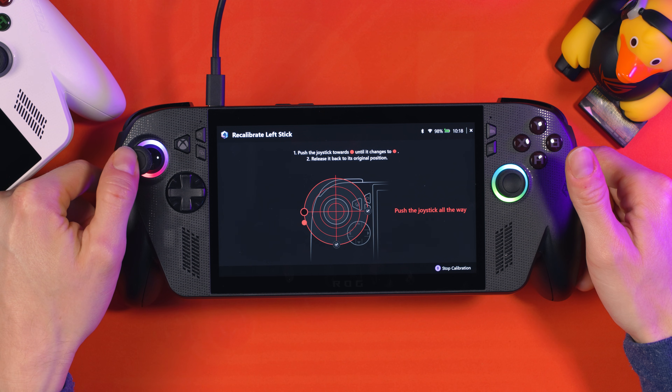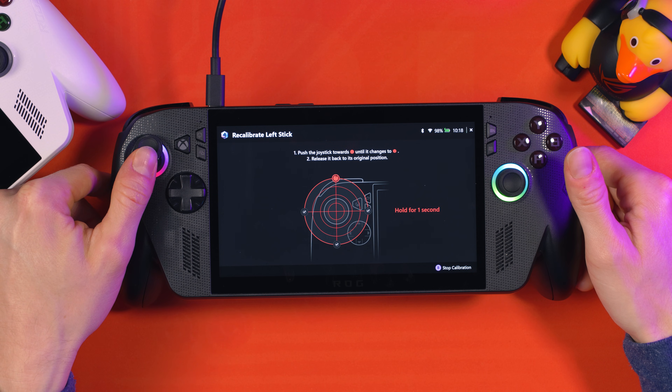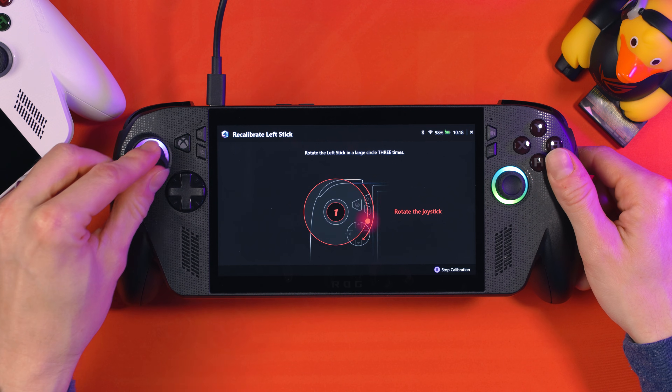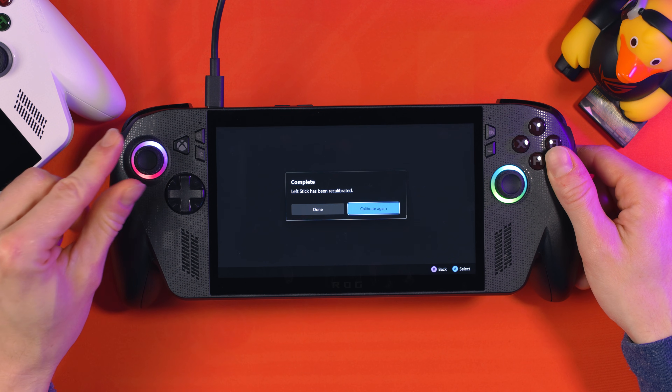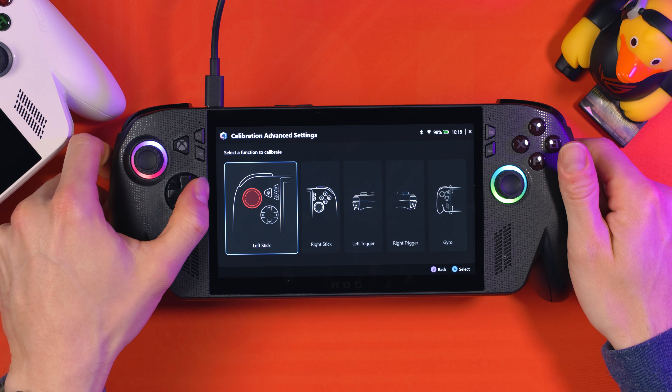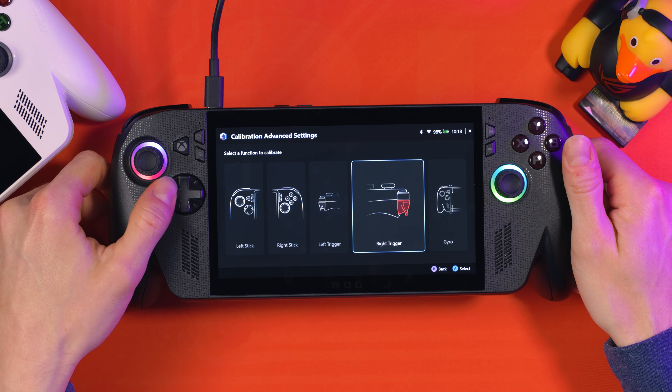Do the same down, left, and up — hold for a second each direction and let go. Then spin it all the way around three times and the Left Stick will be calibrated. Hit Done. You can do the same for the right stick and the rest as well. This just ensures that all your controls are going to be perfectly calibrated.